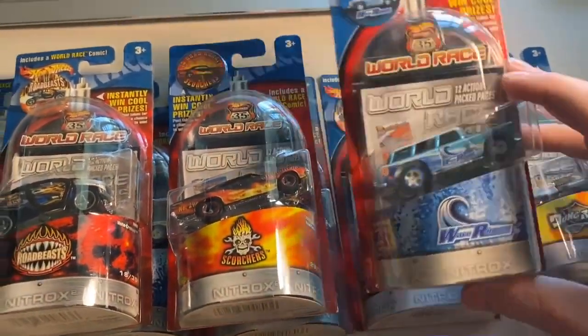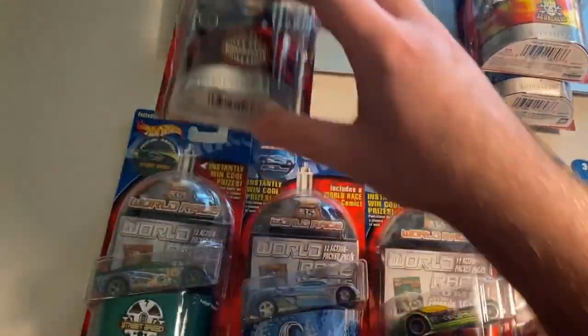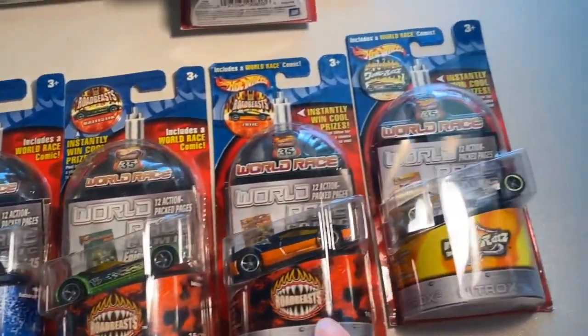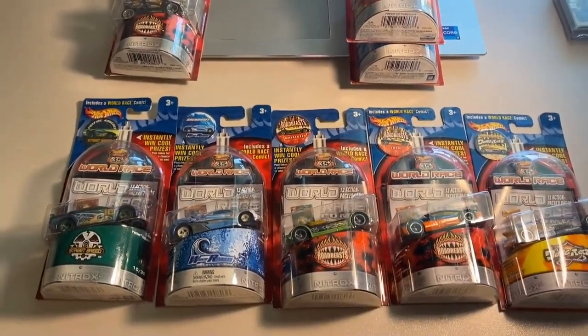Next up, a lot of eight carded Highway 35 World Race cars — all commons, no duplicates: a Nomad, a Roadrunner, a Motocrossed, a Pontiacragus, a Backdraft, a Ballistic, a Zodiac, and a Sweet 16. Total on this order was $145 even to a return buyer.